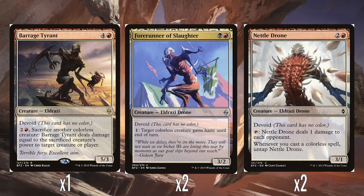Barrage Tyrant has an ability: tap a red, sacrifice another colourless creature, and it deals damage equal to the sacrificed creature's power to target creature or player. Pretty much all the creatures in the deck are colourless, so this is a nice way of — you know, if you've got a creature that's going to die anyway, or you just need to sneak through that extra damage, kill off a troublesome creature, or do a bunch of damage to an opponent. Yeah, this is really solid.